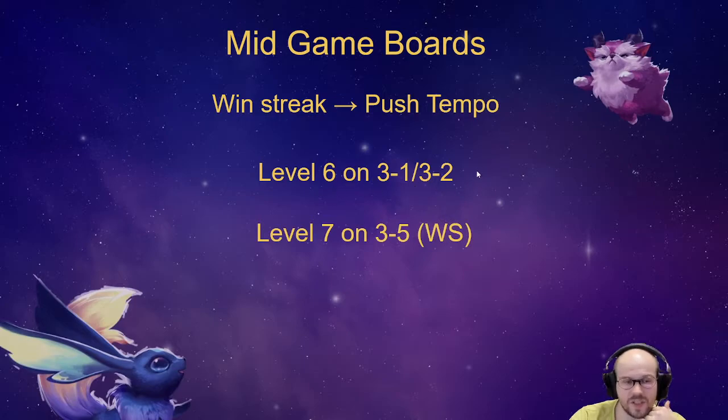You definitely level on 3-2, and you want to roll a little bit — this applies to both loss streaking and win streaking. A stable board on 3-2 is when at least half your board is two-star. Ideally you have your two-star carry and your two-star tank.